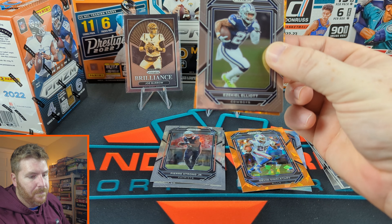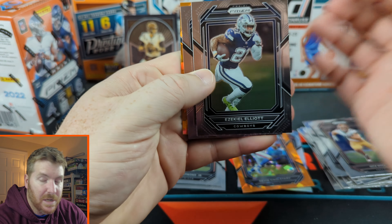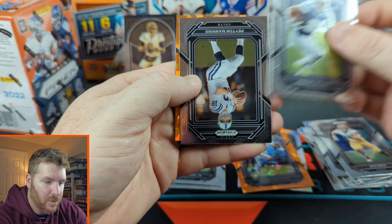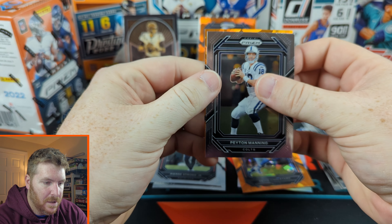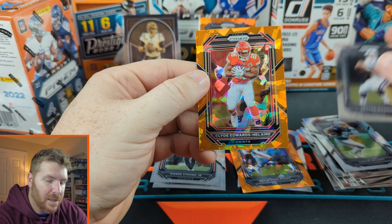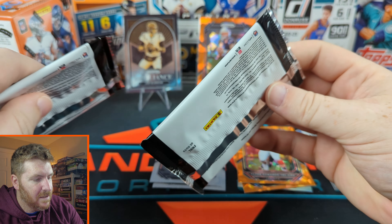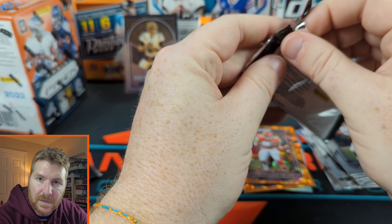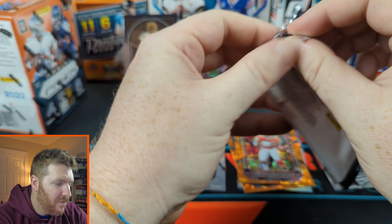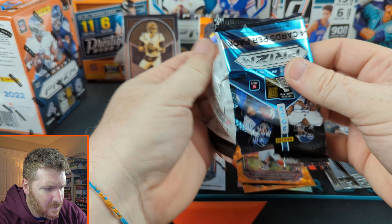Alright, here we go: Zeke — is he gonna be a Cowboy? I don't know. There's only three cards in this pack. A little Peyton Manning. So we got: not a rookie Clyde Edwards-Hilaire, not great. This pack feels like it has a lot and this feels like it has a little. I wonder if I got all my cards — four cards per pack.